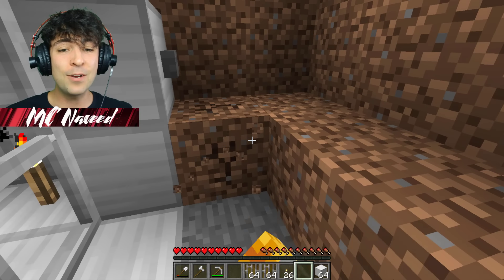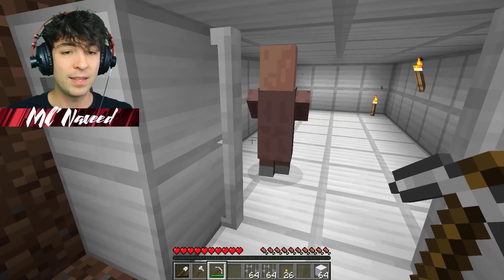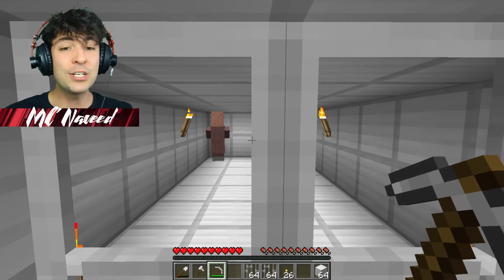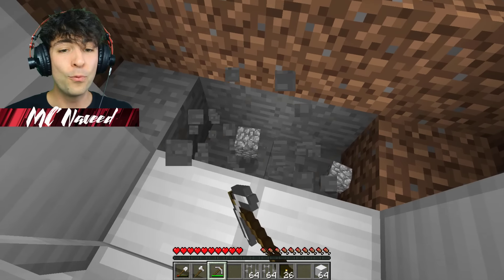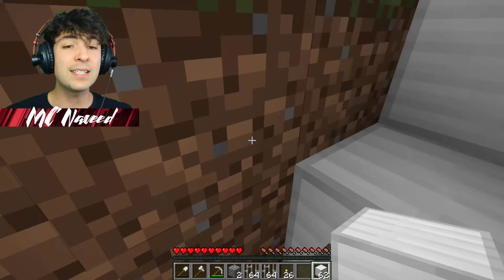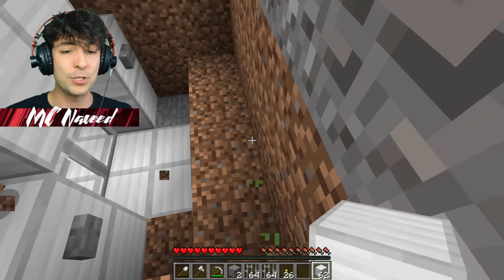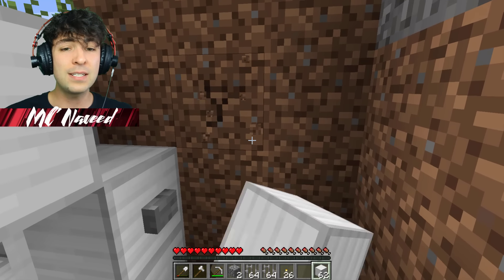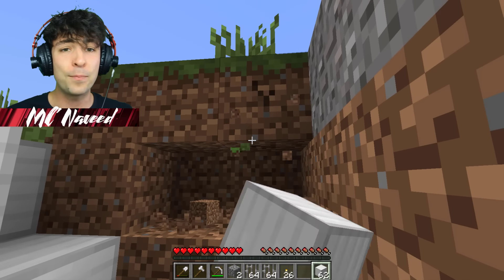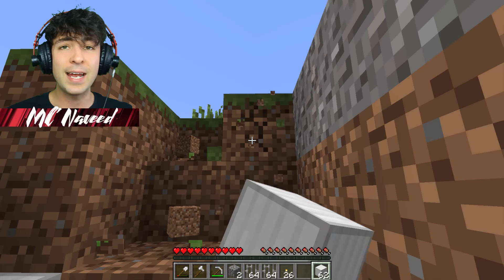Villagers, start gathering inside — we're almost at the time where we need to be super safe. Let me clear away a little bit more area. The first disaster is going to start in only a couple of seconds, so we've got to be super quick. I'm going to gather all the villagers inside and we should be okay.